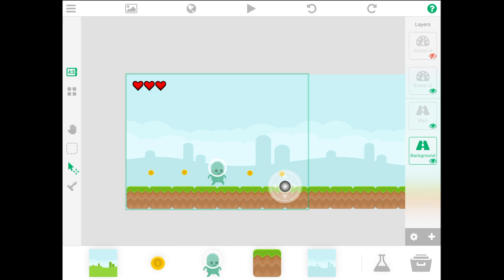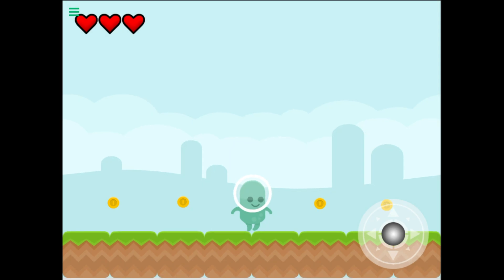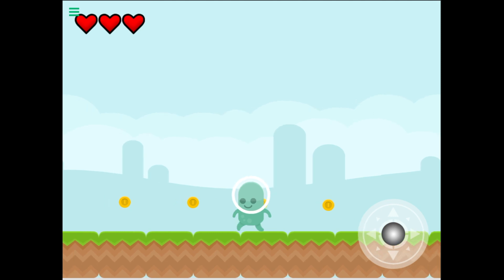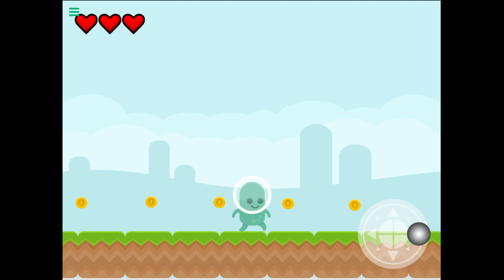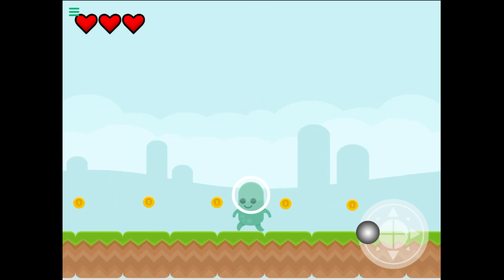Another use for layers is to control which objects can interact with each other. If I play the game, you can see the player doesn't pass through the ground because they are on the same layer. But the player does pass through the coins because they are on different layers and therefore do not interact with each other.